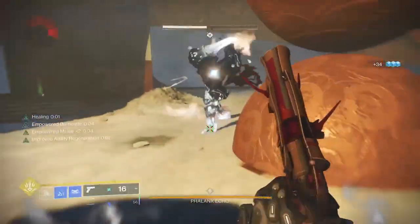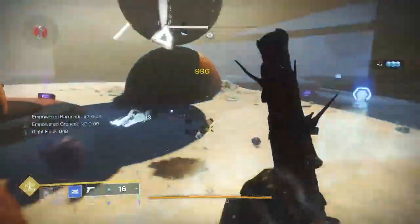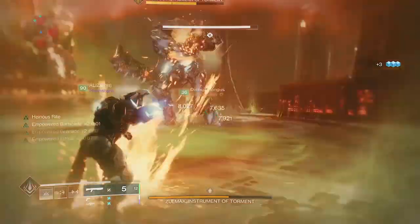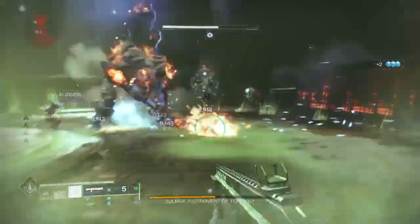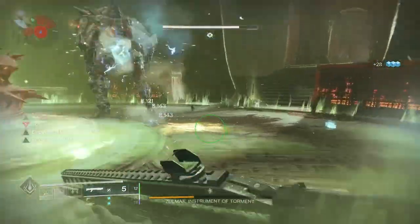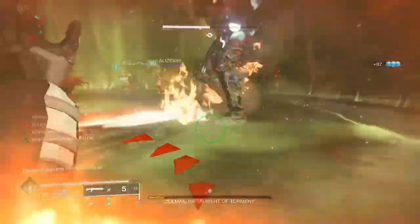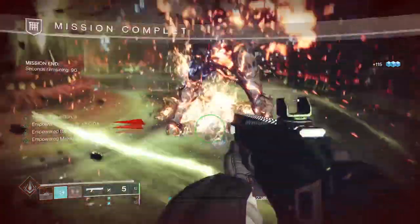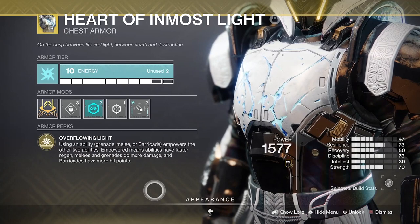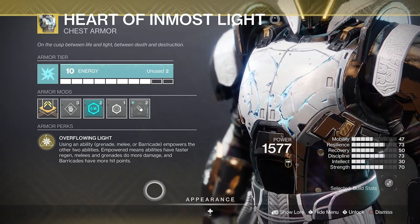Today's video is the first in a three-part series where we'll be starting off with our Titan. What is the best subclass? What mods do I want to run on my armor to make it versatile across all these subclasses? And what is the best exotic for the Titan? In my opinion it quite possibly is the Heart of Inmost Light. This has the best ability spam and the best ebb and flow when using abilities and making them so much stronger. The armor perk, Overflowing Light: using an ability — grenade, melee, or barricade — empowers the other two. Empowered means faster regen, melees and grenades do more damage, and barricades have more hit points.